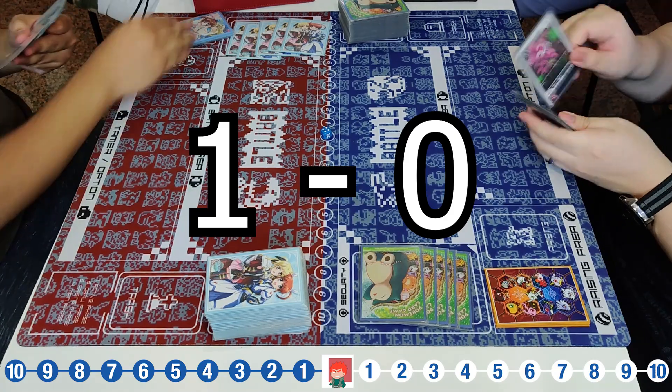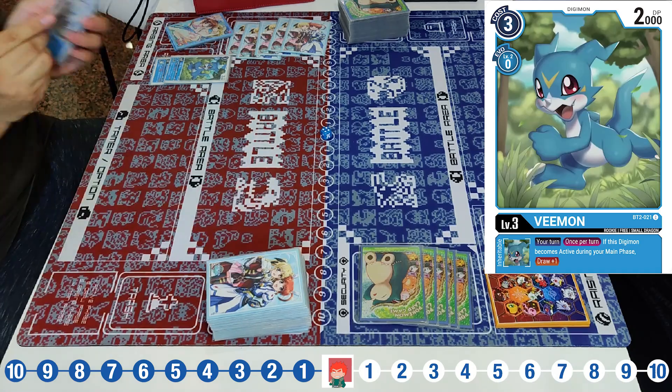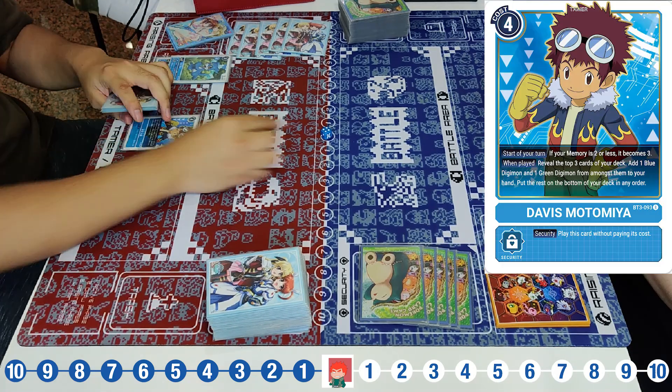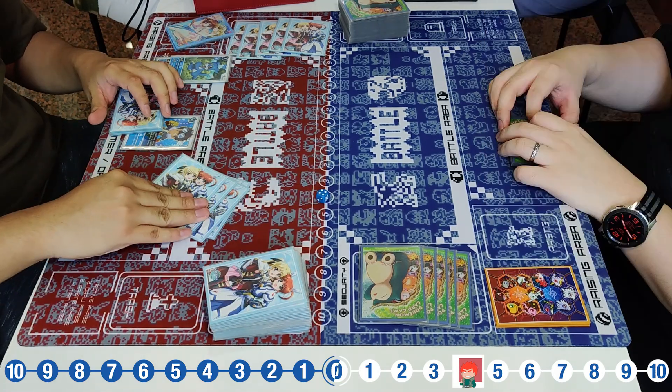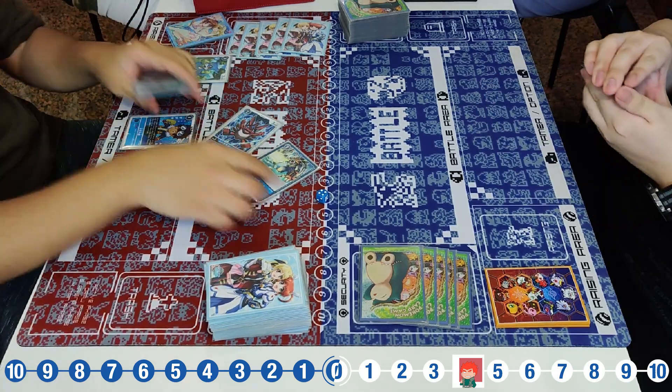That makes it 1-0 for the Impro Drummon. The Impro Drummon will go first in game two, hatching to the Demi V Mon and evolving to the V Mon from BT12. That's good for Davis straight up — looking at the top three using an Electmon and an Impro Drummon — and opting for the Impro Drummon here.